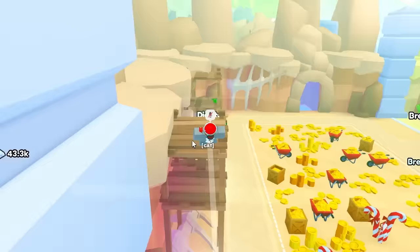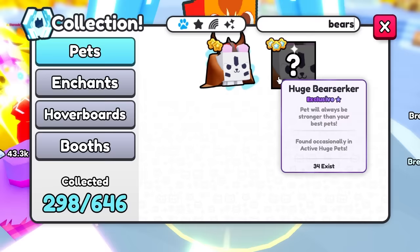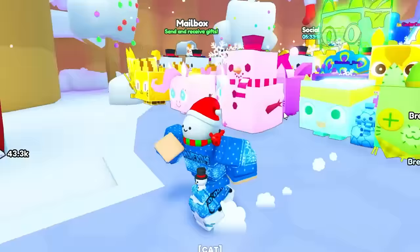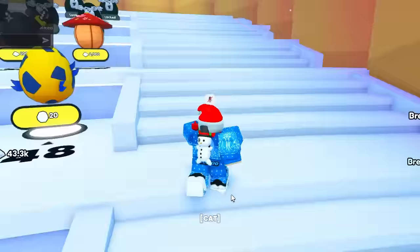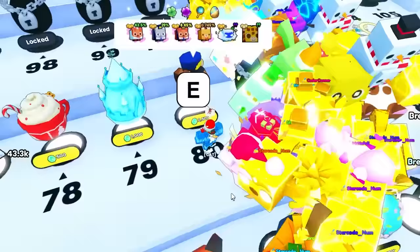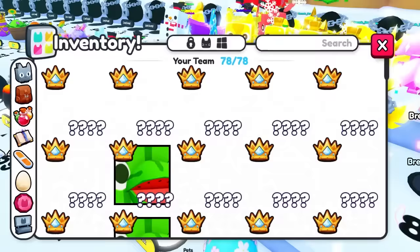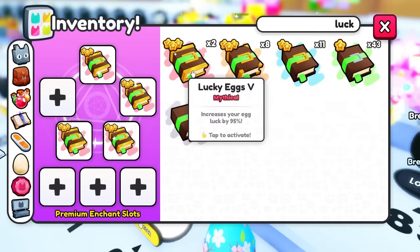The next pet is the huge bear berserker. It says 'found occasionally in the act of huge pets.' At the time of recording, only 34 exist — it is the rarest pet you can get from the huge chances board, which resets every day or so, bringing new huge pets. It can be obtained from the best egg in the game, but you must have Rebirth 2 to buy it. The best method is to enable your luck potions and use luck enchants.